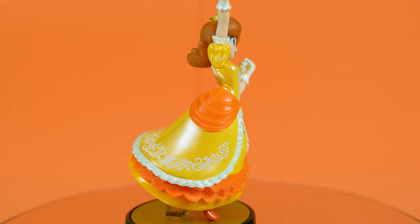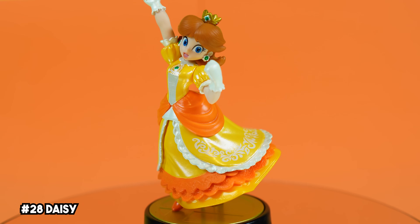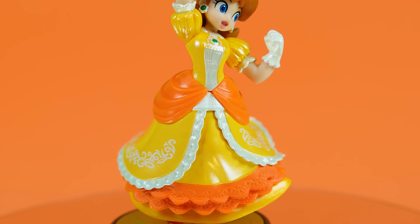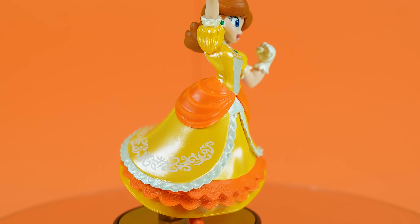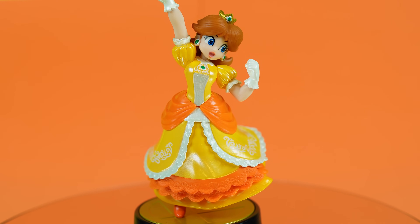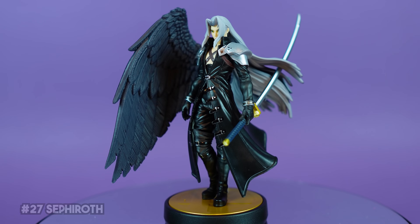I'm still super impressed by Daisy's Smash amiibo. The amount of detail on her is just insane — they even clearly captured her daisy-shaped earrings and her brooch. I love all of the additional orange lace and intricate frills they added to her dress. I'm not even a massive fan of Daisy, but this figure is just so well-made that it remains one of my absolute favorite Smash amiibo.